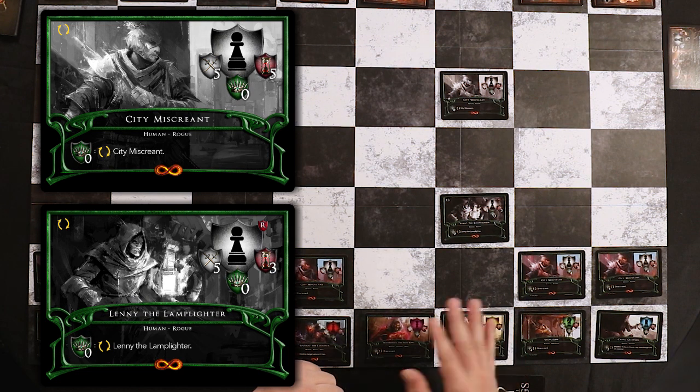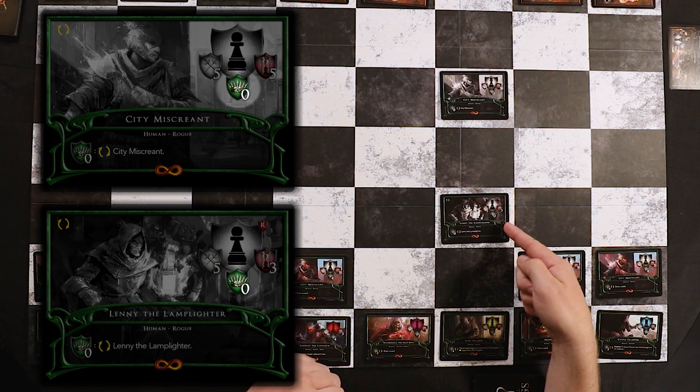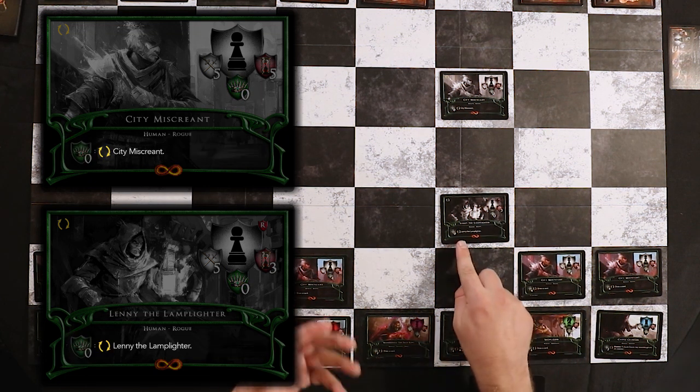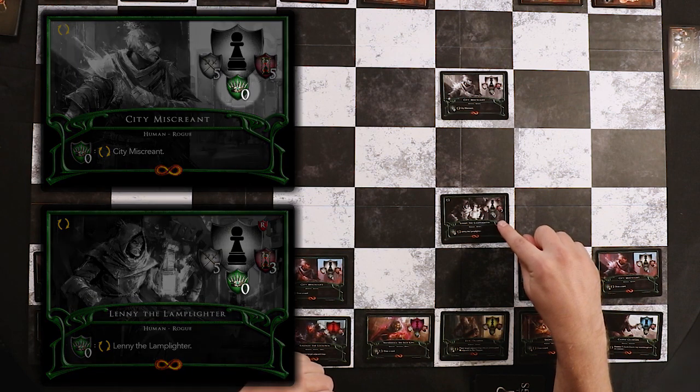Since we used their abilities, City Miscreant and Lenny Lamplighter are flipped to their backside in an exhausted state. The card is grayed out, they no longer have any discipline, and they don't have their normal abilities. Instead, they have the ability to flip back to their frontside, which costs zero discipline. However, creatures can only flip once per turn. Since we've already flipped them, we'll have to wait until the next time we move them to flip back. This makes it harder for them to use ability cards from their controller's hand.